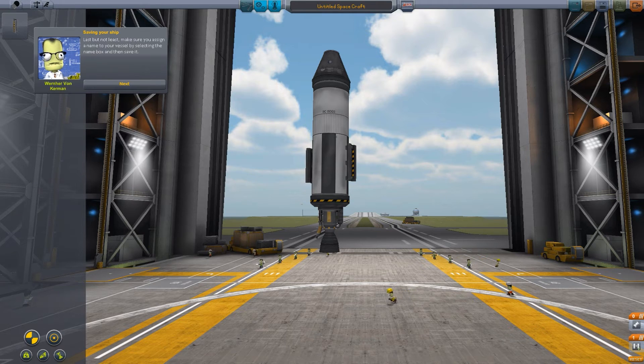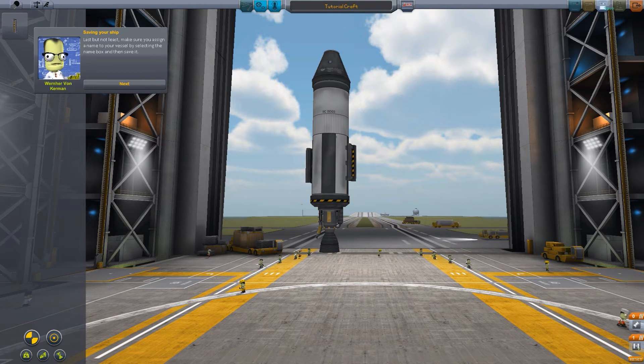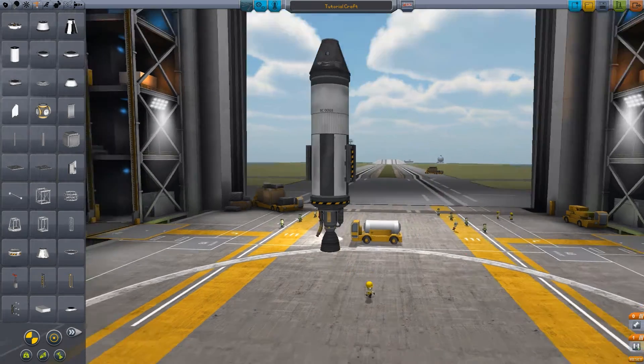Last but not least, make sure you assign a name to your vessel by selecting the name box and then saving it. So what shall we call this one? Let's just call it Tutorial Craft. There you go, simple. And save. Next. Ready to rock — look at everything you can unlock. I have to go give yet another science briefing to the world's media. I'll unlock the rest of the parts and features for you to play with. You can hit the launch button when you're ready to fly. Aim for the stars, my friend.